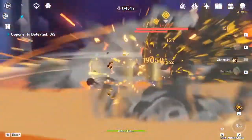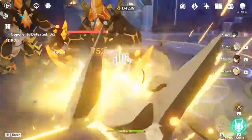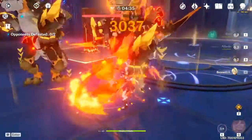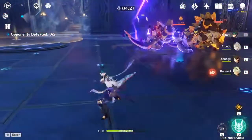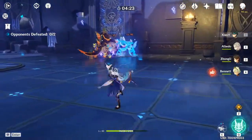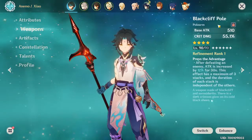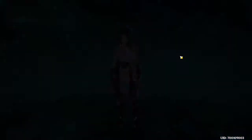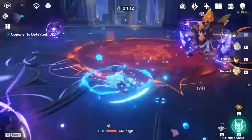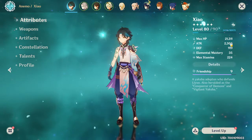I'm not going to use Bennett's buff until I activate it, and I'm not going to have the shield on while his buff is active, just to show you the attack I have. As you can see, the attack is okay but you don't want that. My attack is currently 1752 with Xiao at level 80 with a Blackcliff Pole at level 90.